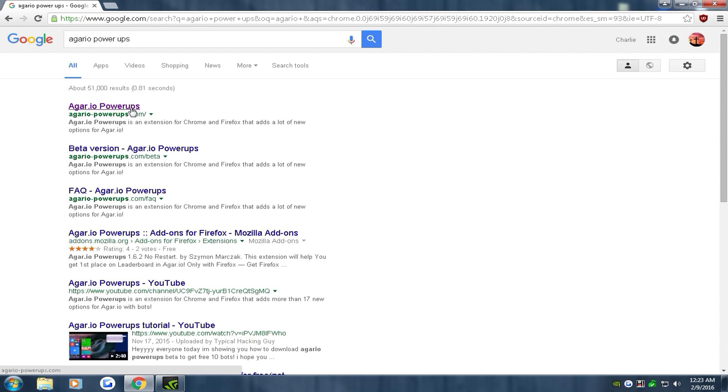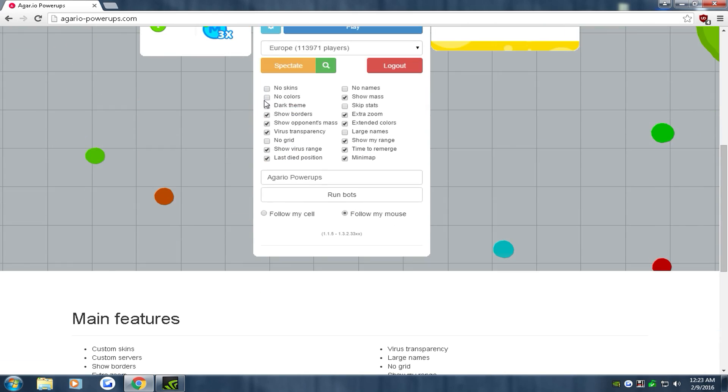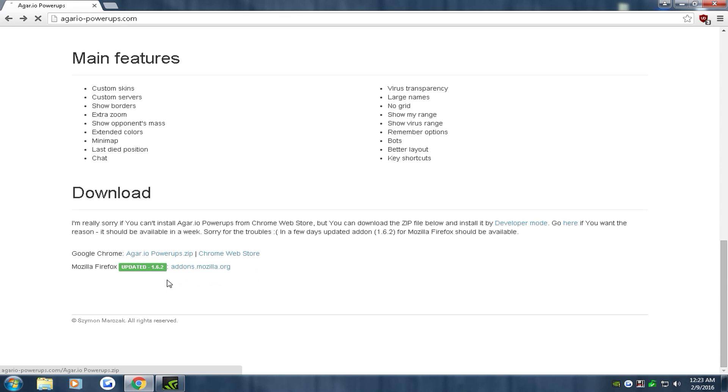It'll be the first link, and it should pop up a page like this. Scroll down all the way to the bottom — there should be a download right there. You don't want to click the Chrome Web Store link because it was completely removed, so it's just going to give you an error. Click the first download link right here and wait for it to download.